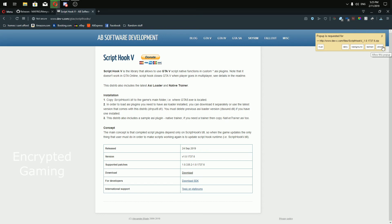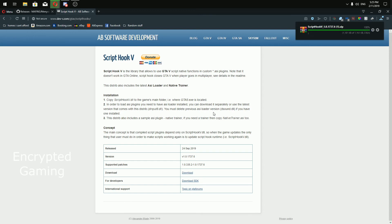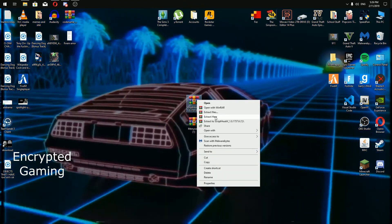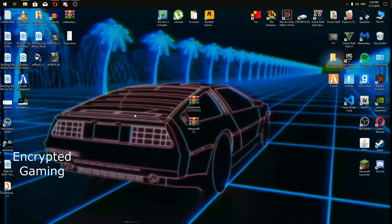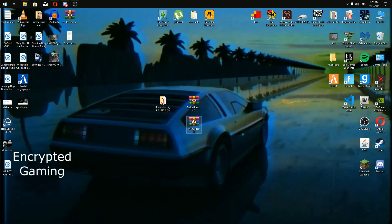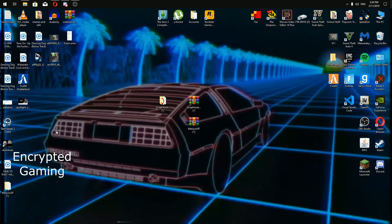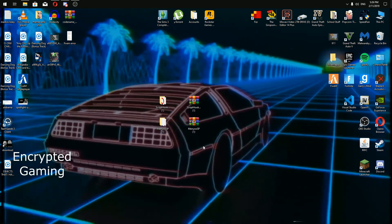Click 'Allow' if prompted. Wait for it to download and put it onto your desktop. Once they're both on your desktop, select each of them and extract them. That's going to give you a folder for each one.